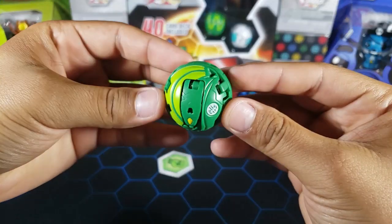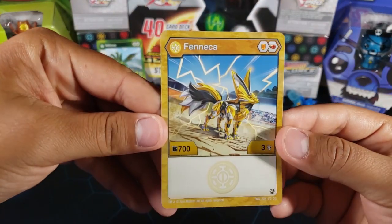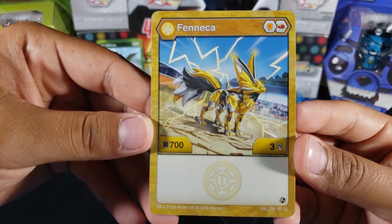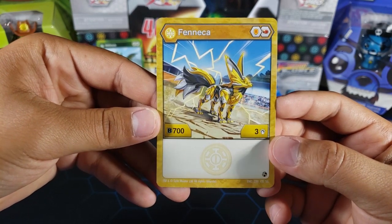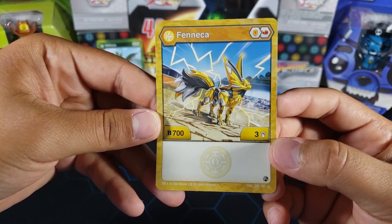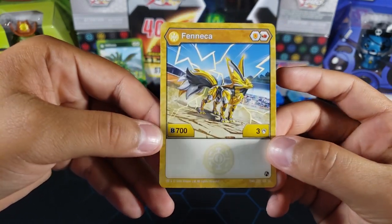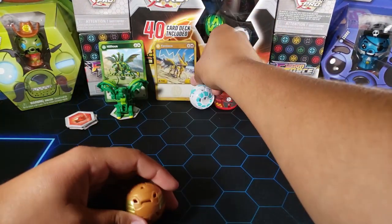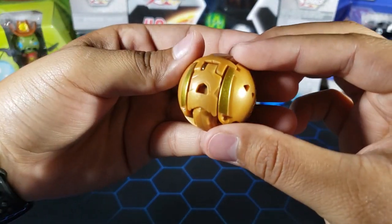Up next we've got Aurelis Fenica — a shield and a flame fist, 700 B power, three attack. It doesn't seem too strong for an RLS. Maybe it's going to have some sort of evo, because by itself I don't think anybody's going to use this RLS Bakugan. It doesn't even have a magic shield or a helix to help it out. 700 is okay but for an RLS it's not too great.